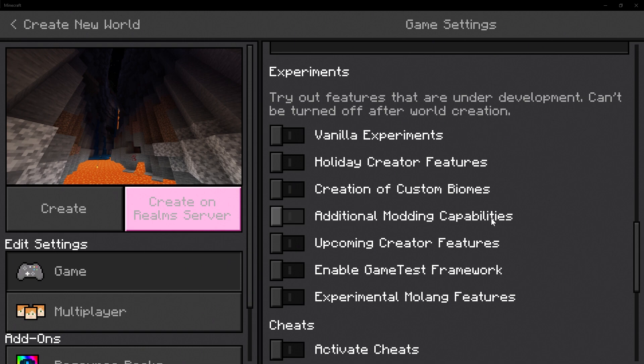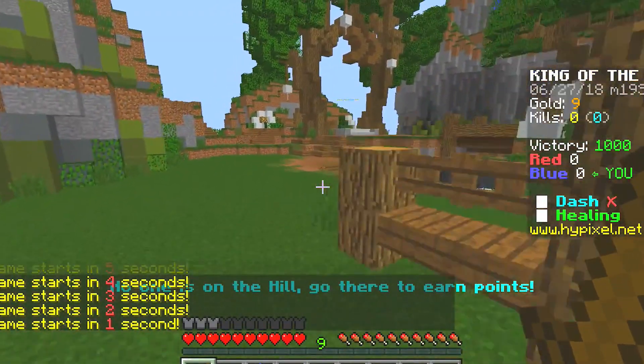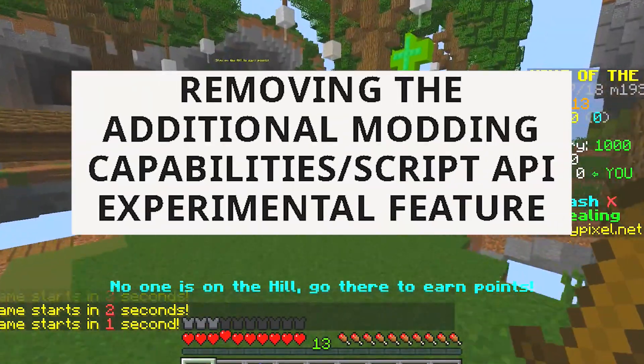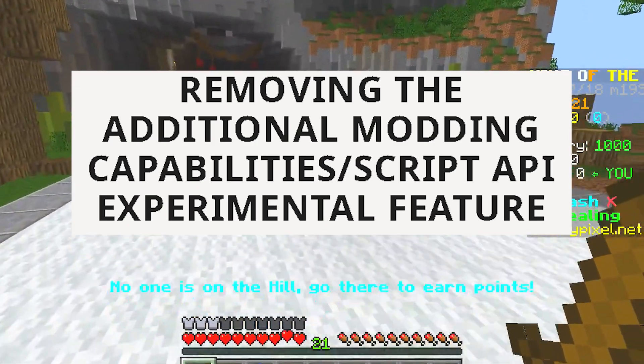This has something to do with scripting. This is going to be removed apparently very, very soon. But that's not going to be too bad of a thing, because we do have game test framework, which is kind of like scripting. So let's go ahead and move over to Minecraft.net, where we have the article which says: removing the additional body capabilities slash script API experimental feature.